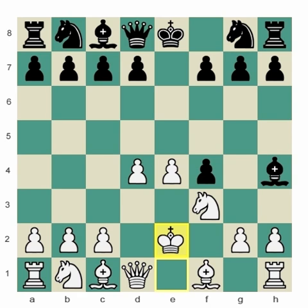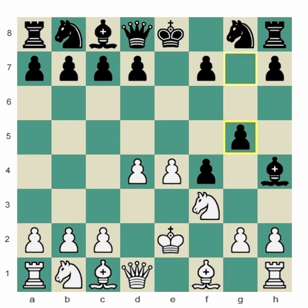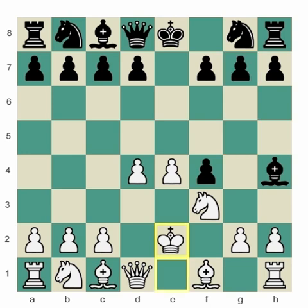So what should black do in this position after king to e2? They could play d5, countering in the center. We've already ruled out knight to f6, which hangs the bishop. Or they could try and play some move like g5, going for g4 and more annoyance against white's king. They could also retreat the bishop and then keep developing.